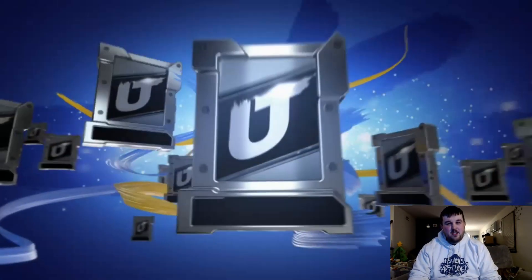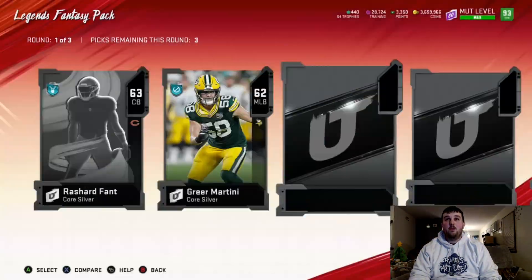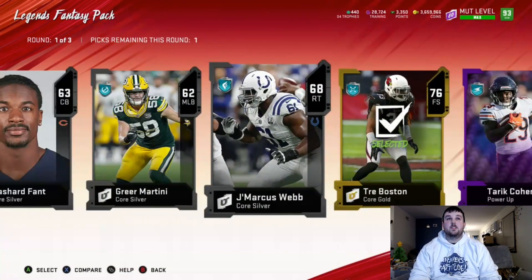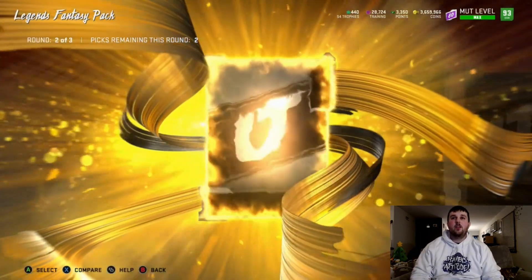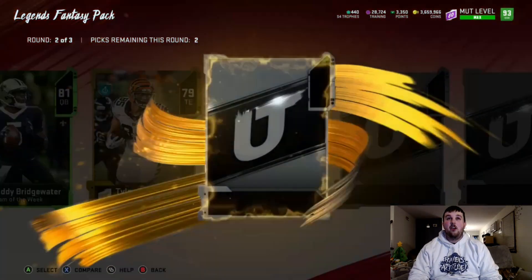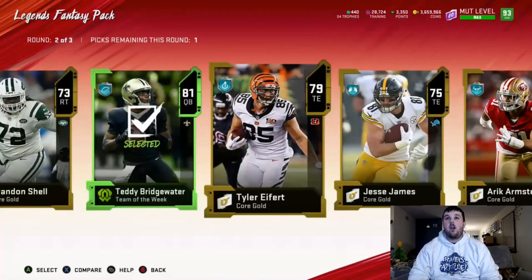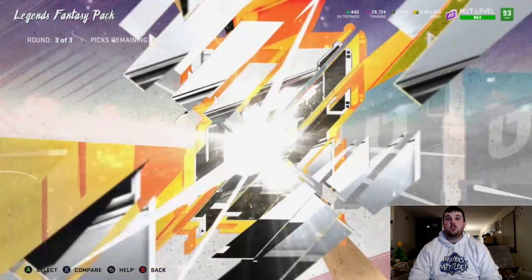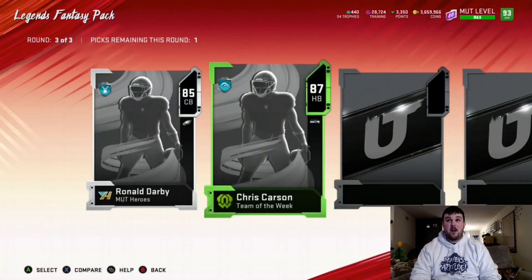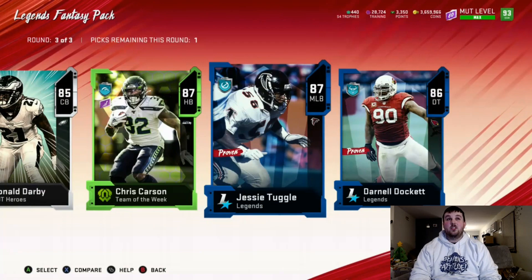I don't know if we'll go through all 8 of these — we'll see if we can get a crazy pull and maybe finish things off there. We pick the higher cards in the middle round — team of the week 81 Teddy Bridgewater, and all golds. In the final round we get a MUT Hero Ronald Darby, team of the week 87 Chris Carson, a big X animation 87 Jesse Tuggle, and 86 Darnell Dockett.